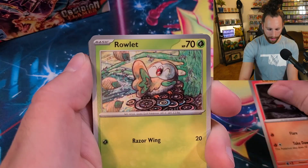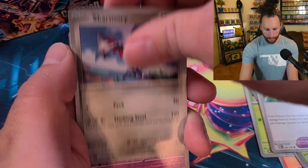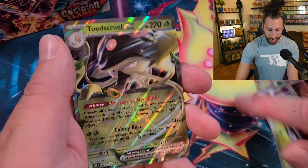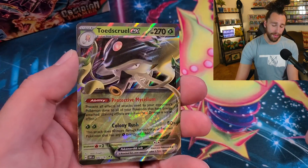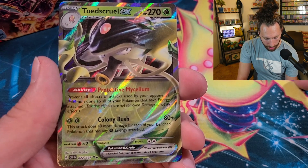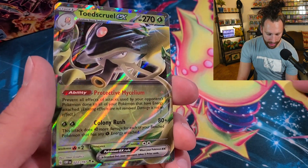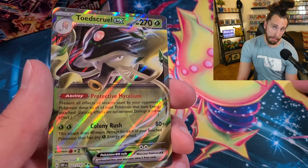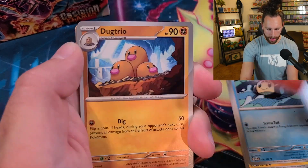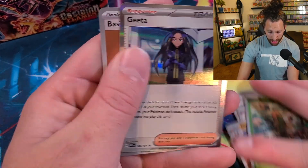Behind that we got Larvesta, Ralts, Bonsly, Smolov — Vintage Full Punch, a playable card. We got Skarmory, Espeon, Espeon reverse, Scovillain, and Toadscrew EX — both a hit and a possible playable card. It has the ability Protective Mycelium: prevent all effects of attacks by your opponent's Pokémon done to all of your Pokémon that have energy attached. That's mainly what you'd use this card for — the ability. The attack isn't the greatest.